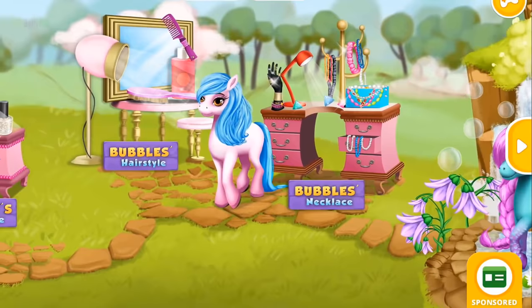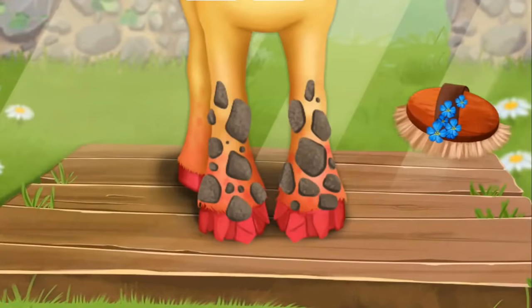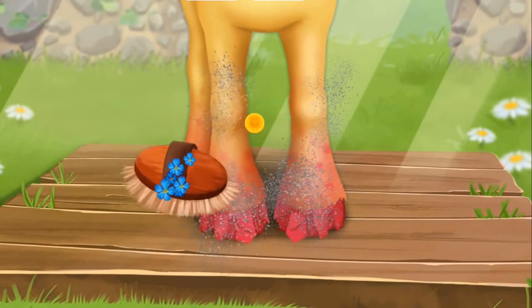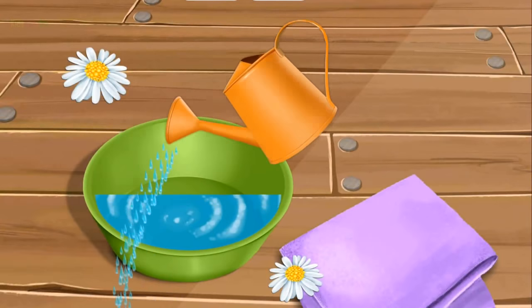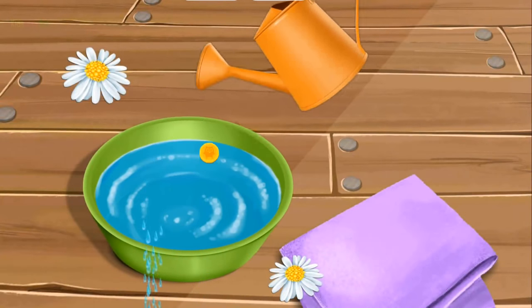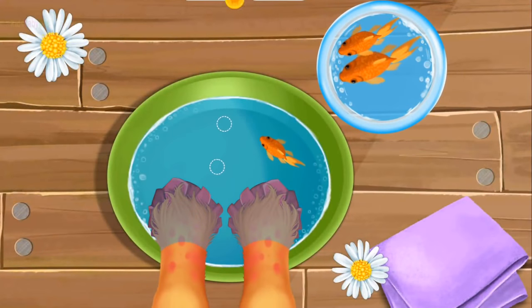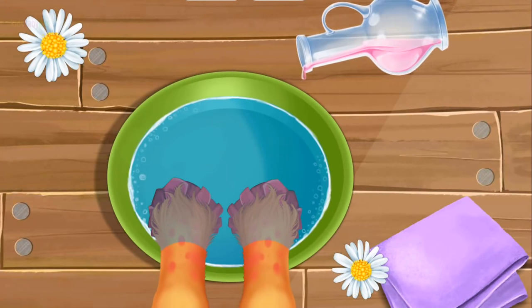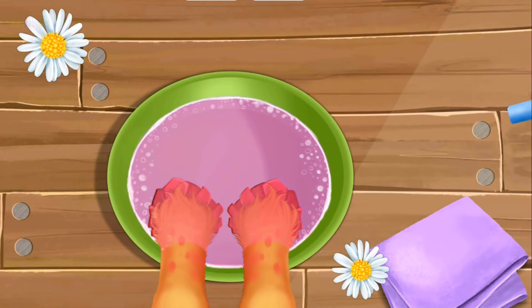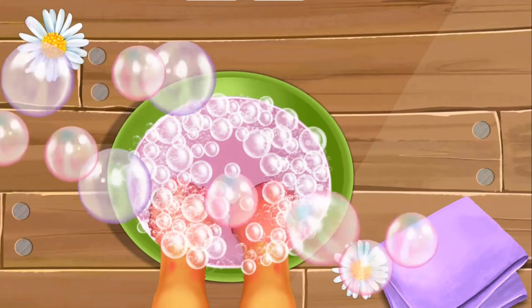Welcome to the resort! First, brush off the dirt! Now let's do a manicure — fill the bowl with water. Put tango fish in the water. Pour some rose oil. Pour some bubble bath. Pop the bubbles!